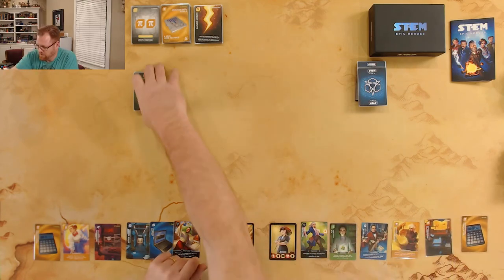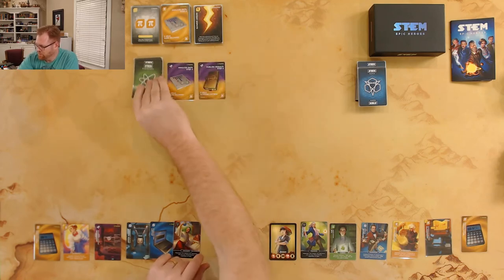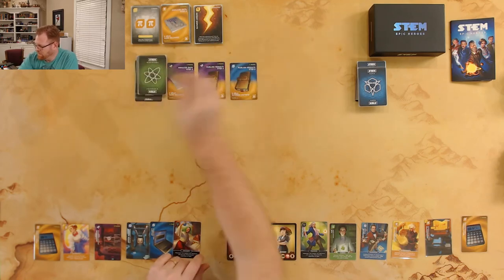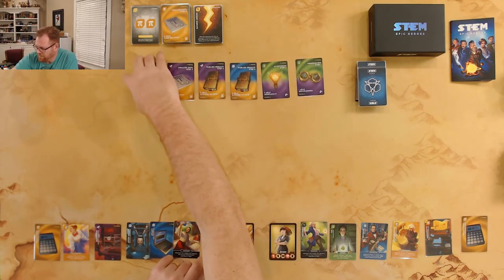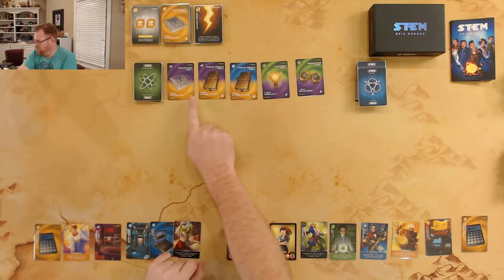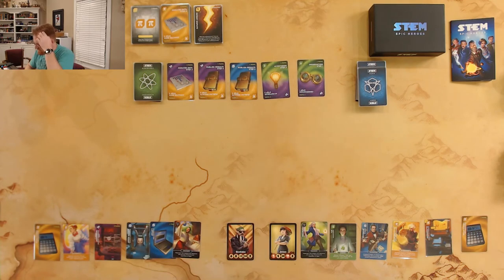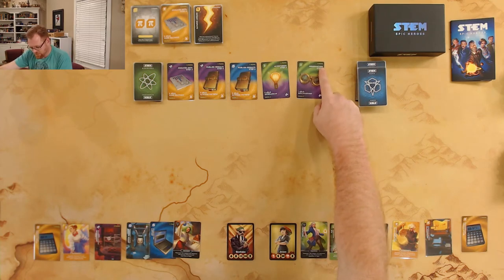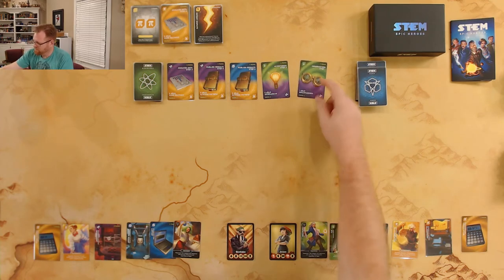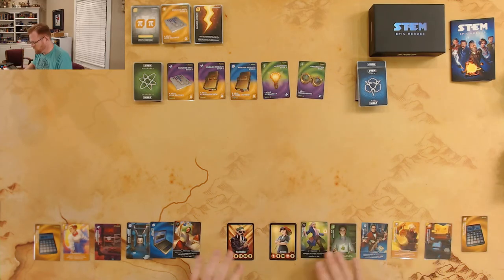Let's put our discovery cards out — there are going to be five of them. We see step four, five, two, and one out there right now. For this one, a science person or an engineering person could grab it because it has two colors on it.